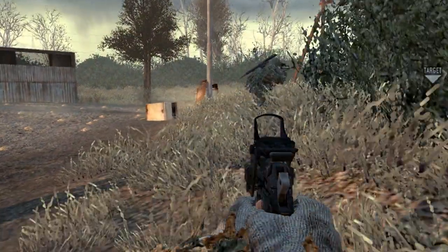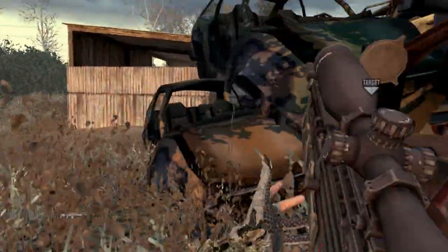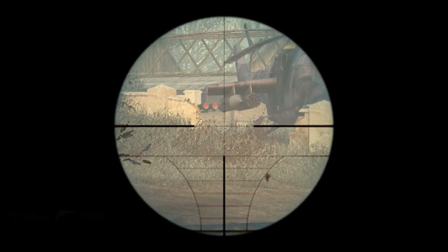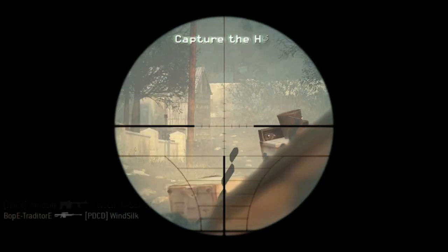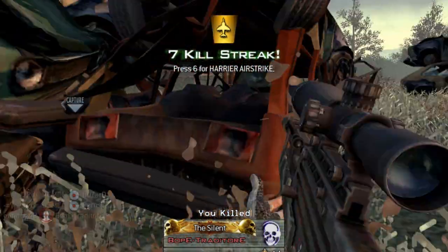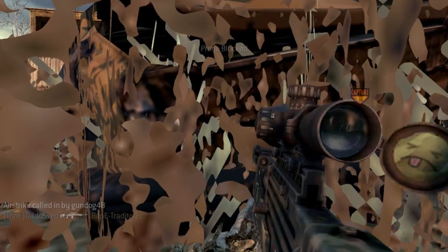I'm just sneaking about at the minute because I don't want to die. I've got a fairly good killstreak going already. I've got a bit of cover here. They're all trying to get to there. One. Spray that one to death. Now, this is where it gets important — you're going to call your Harrier Airstrike. This is what will get you your Chopper Gunner.